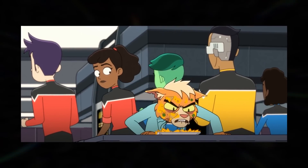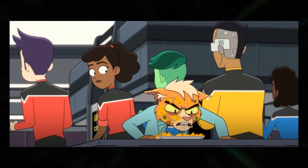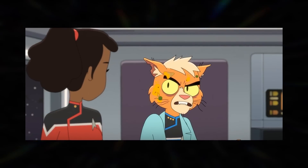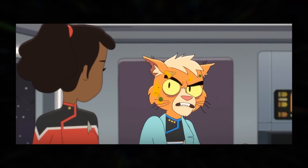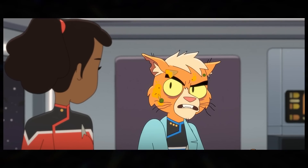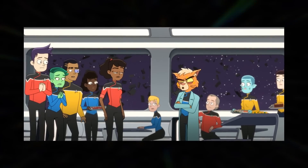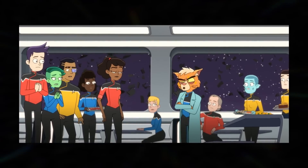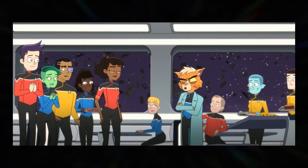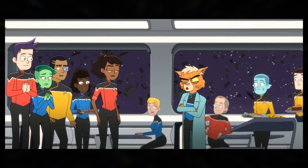We're also introduced to Ensign Fletcher in the Cerritos' mess hall, as Mariner accidentally falls into Dr. T'Ana and covers her in nachos. Words are thrown and a heated exchange grows, with T'Ana suggesting that Mariner transfer to Starbase 80 if she just wants to goof around. Starbase 80 is an actual Starbase in the Trek universe, but not much has happened there. It kind of seems like a sly dig — like 'you should go there because you're clearly bad at your job.'